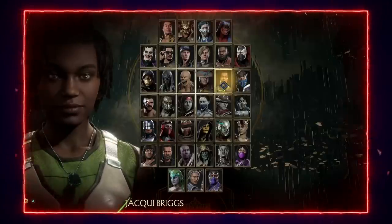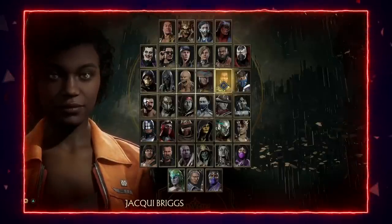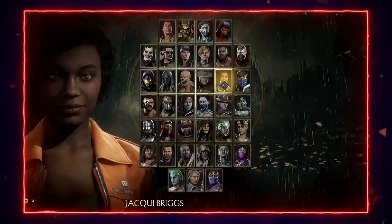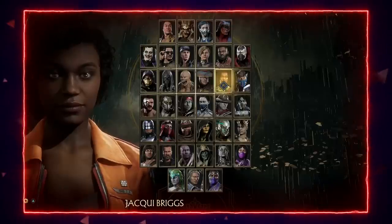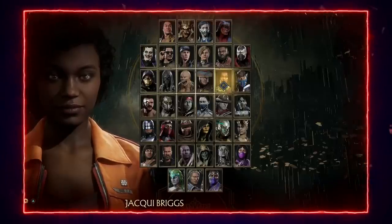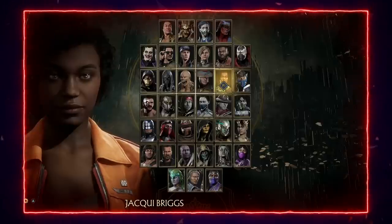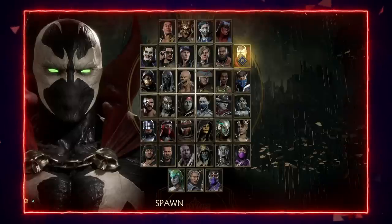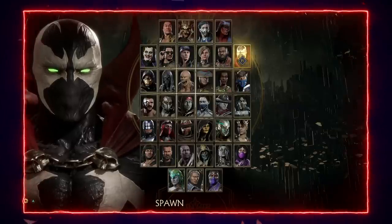Jacqui Briggs is another rough matchup. The biggest reason is that Kung Lao's 1-2-1 string — one of his most used — has the second hit whiff on Jacqui and only Jacqui, leaving Kung Lao open to a full combo punish on one of his most heavily used strings, which is pretty rough.